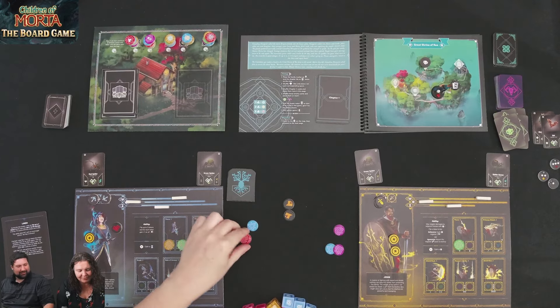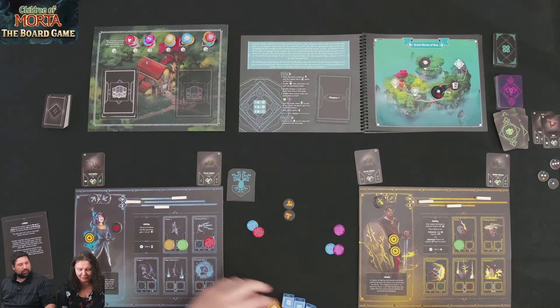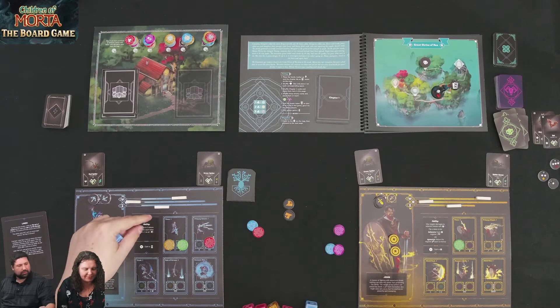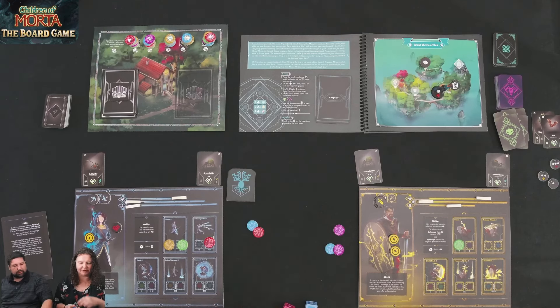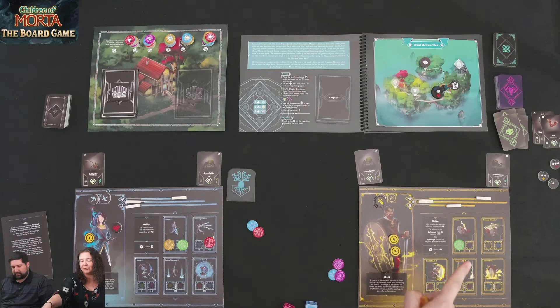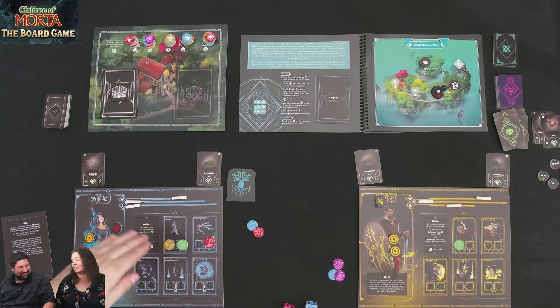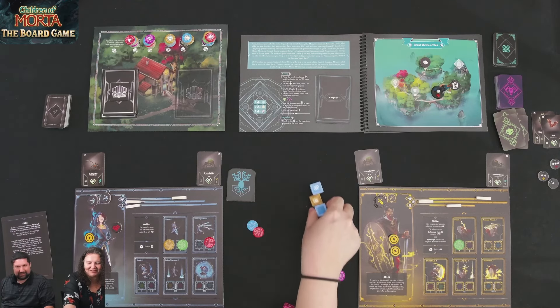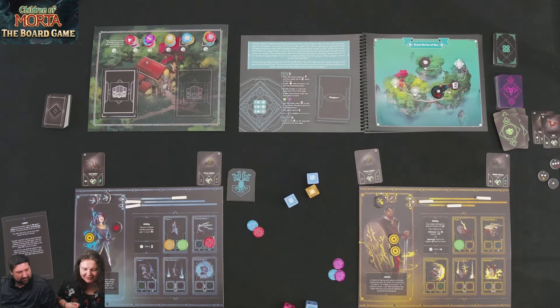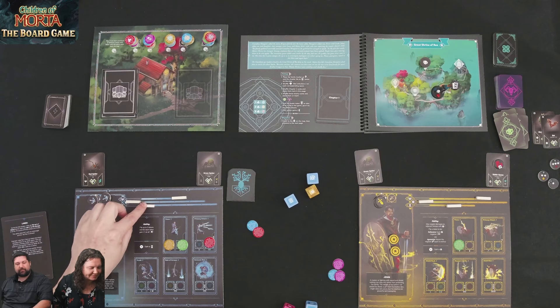Steve is struggling to deal with the Spider Queen. He uses a double blue die attack — does Kim want two blue dice or one yellow die? Yellow die is better. Steve shoots over to Kim's side with the yellow die. Rolling — that's four hits, and the Spider Queen has six health. Plus a crit, which gives Kim another focus.